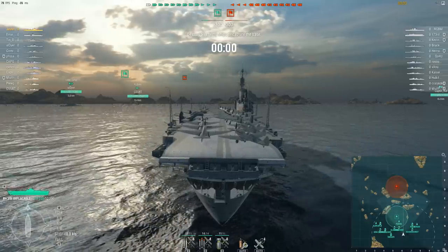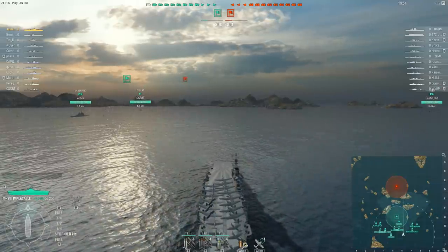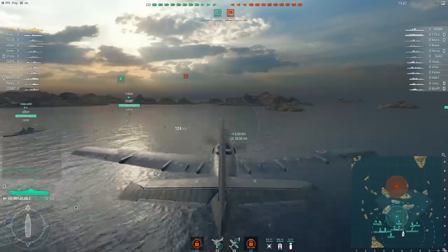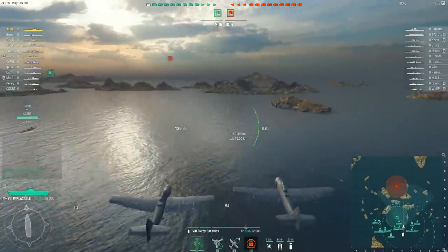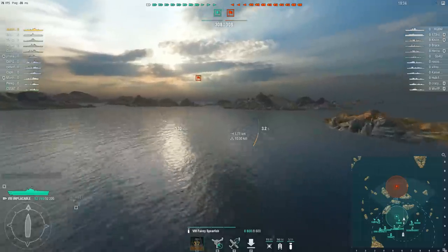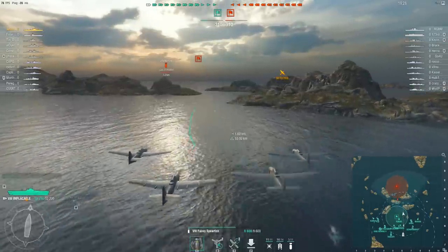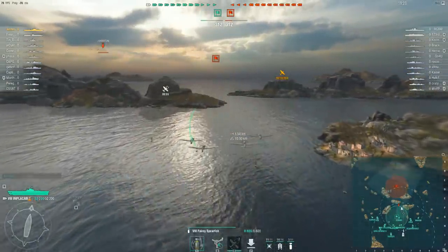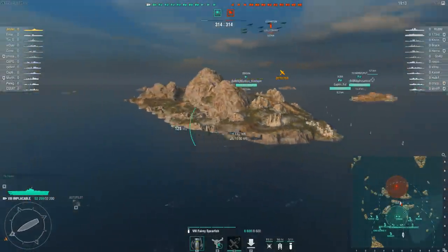Jester29 is in Her Majesty's Ship Implacable, and I thought it might do for you to actually see what goes into playing a decent aircraft carrier game. He's going to start off straight away by showing us some of his sneaky, dirty, filthy aircraft carrier player tricks. What you're going to see him doing here with his dive bombers immediately after takeoff had me baffled — I could not figure out why he just dumped his first weapon load straight into the sea and sent those first two dive bombers straight back to the carrier. It turns out there's an entirely logical reason for doing it.